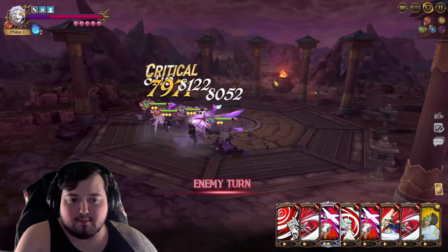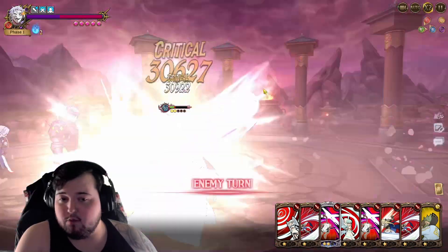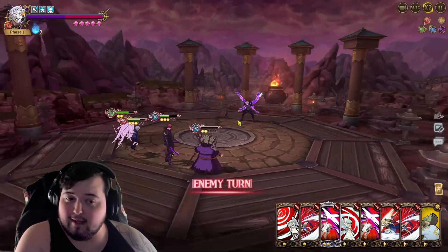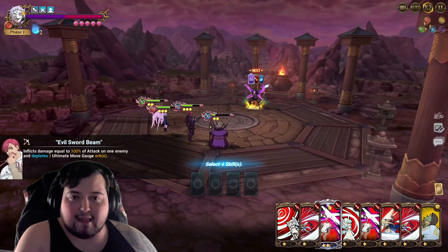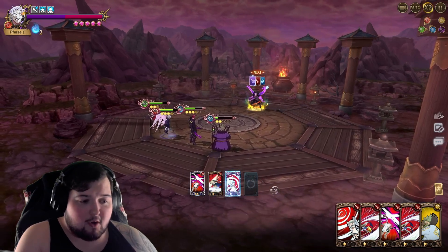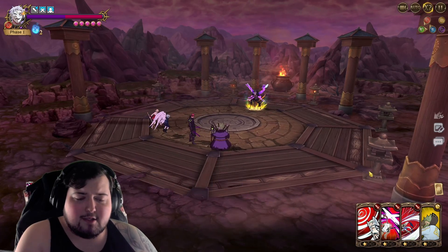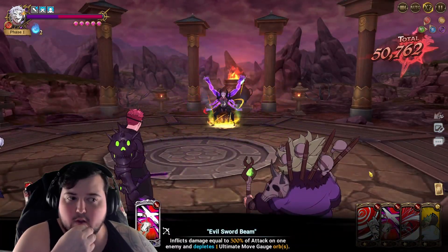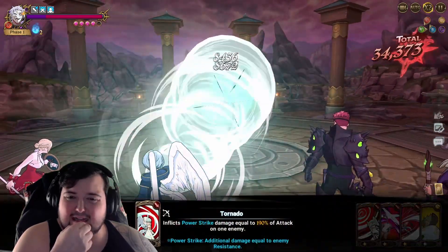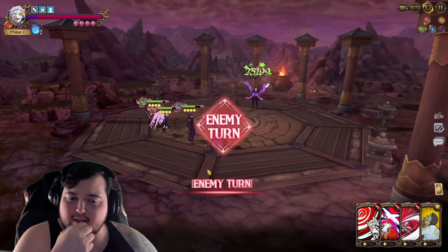In phase two you don't want to bring in any sort of high level cards because they don't really do anything for you. The higher level the card, it seems like the worse it is, which is very odd. I actually don't think we're gonna be able to kill here — okay, that actually dealt pretty decent damage, 50k, 50k. Well, that was my last card, I'm done. This might actually be a reset.